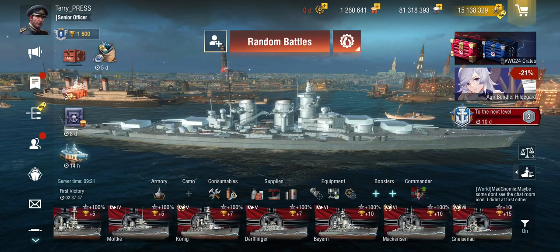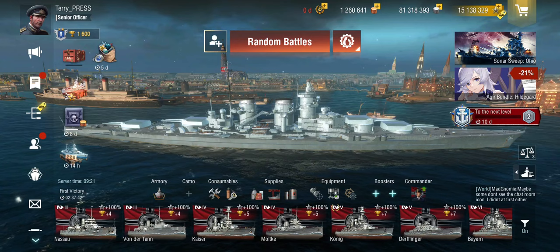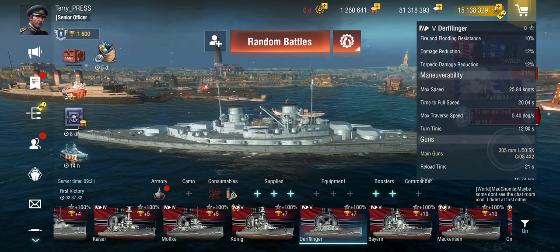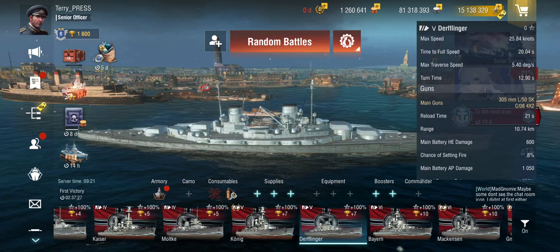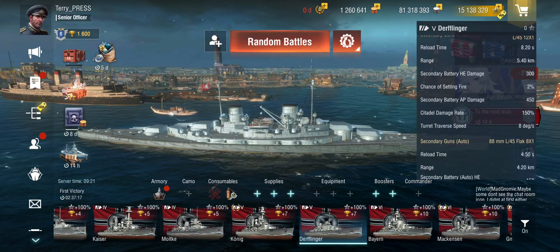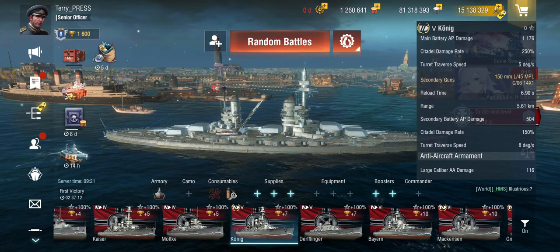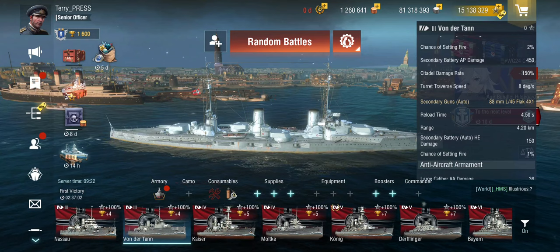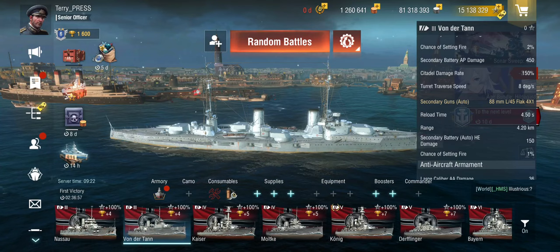How does this distinguish itself from the regular line? Looking at the Derflinger at Tier 5: compared to the König, you have roughly the same main guns but fewer of them, you still get the 150mm main secondaries, and you get auto secondaries. This is not something you have on the main battleship line at this point. Even the Von der Tann at Tier 3 has auto secondaries — basically Flak 88s, so tiger tank guns — but they are there.